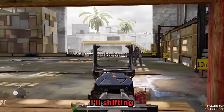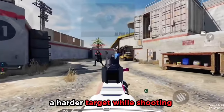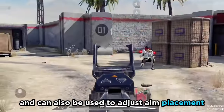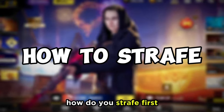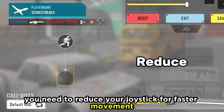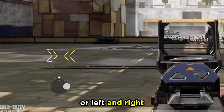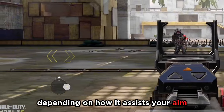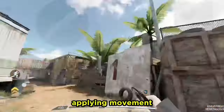Introducing Strafe. Strafe is a very powerful move used by a lot of pro players. Strafe can be used to become a harder target while shooting, and it can also be used to adjust aim placement. How do you strafe? First, you need to reduce your joystick for faster movement. Then, while aiming, you move your joystick left or right, or left and right, depending on how it assists your aim. And don't forget to focus on aim before applying movement.